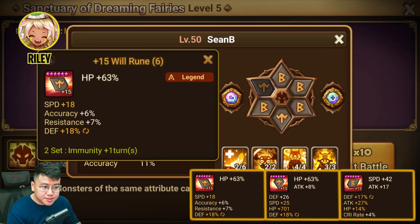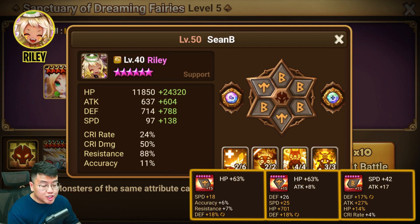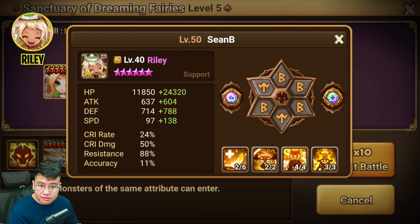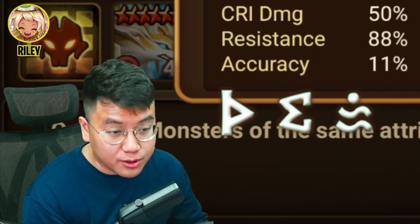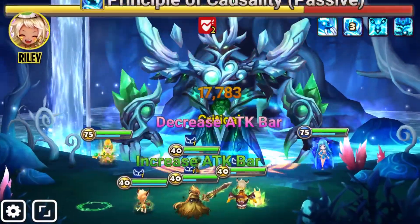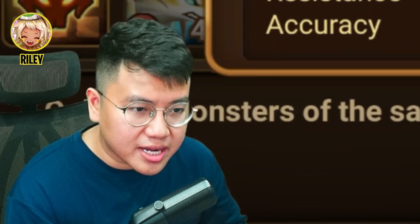Riley can be on Speed HP HP or Speed HP Defense. She doesn't have to be on Violent, doesn't need to be on Will, but she can be on anything — Nemesis, Energy, Swift, whatever you have. You can use it on Riley because you use Riley in your guild content as well. So Violent is a pretty safe bet.